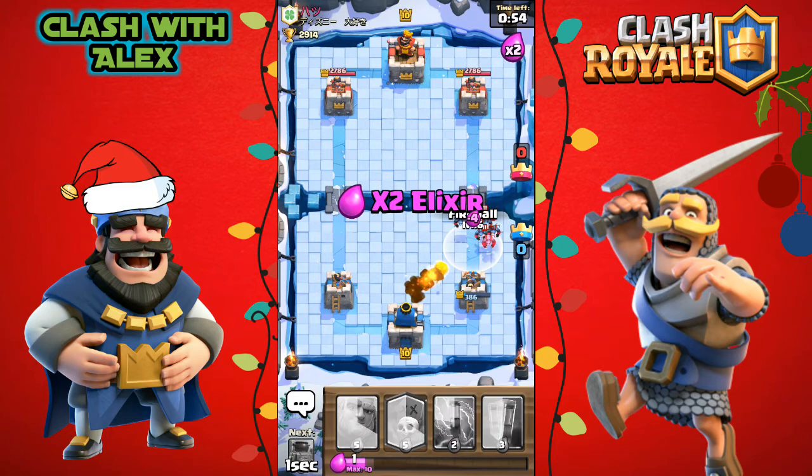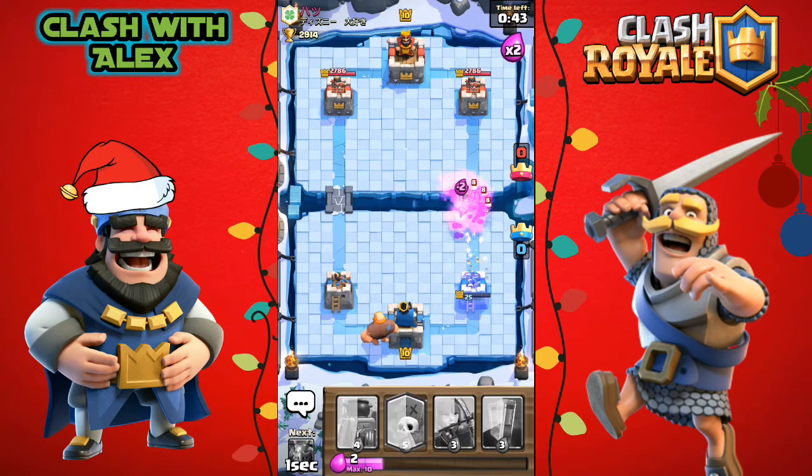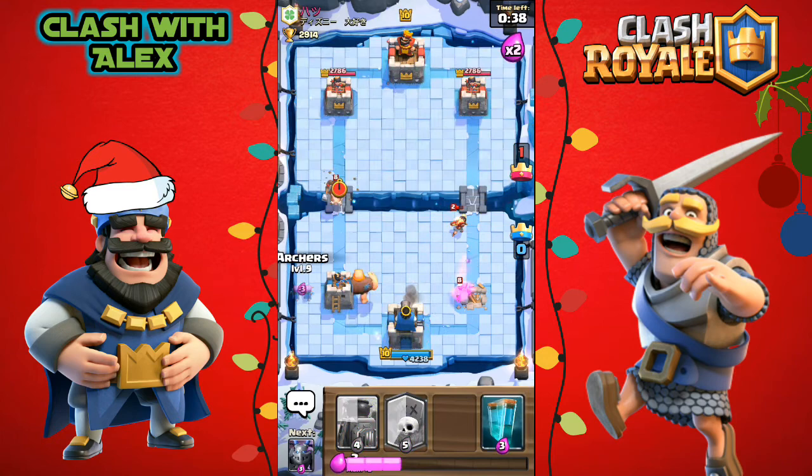Let's fireball all that before he gets to the tower — our tower is down to around 300 hit points. He ends up placing an ice wizard and a princess, and we're not going to be able to defend this. He's going to take that tower.